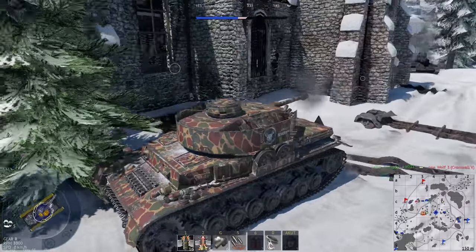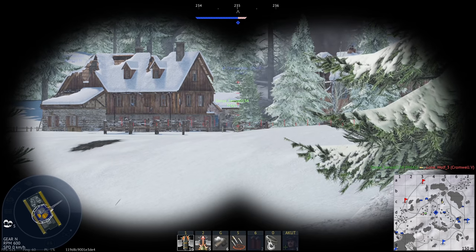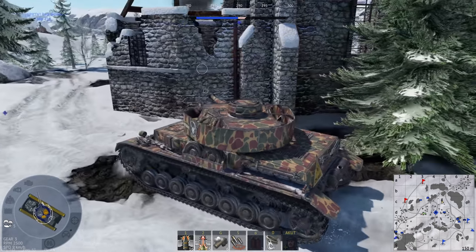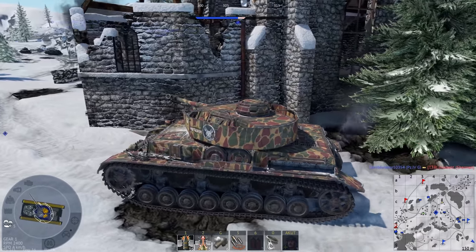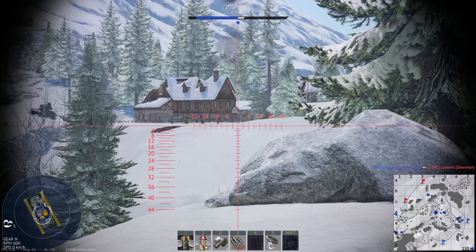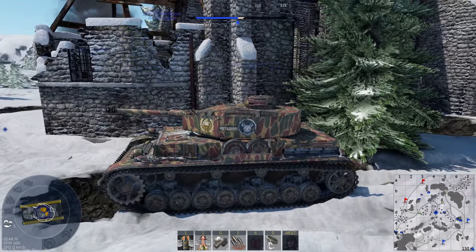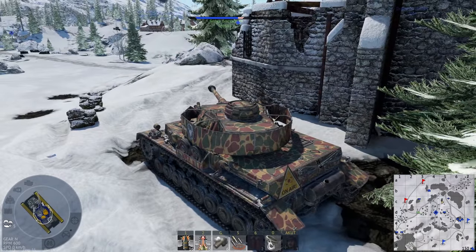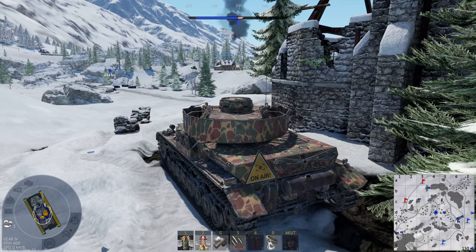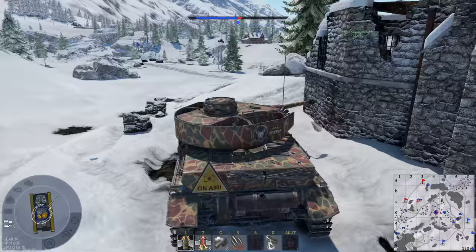Fantastic tank! The armor protection on the front is up to 50 plus 30 — so 80mm — with some slopes, but it's rather flat add-on armor. The turret is only 50mm and the side is only 30mm, so even SPGs can punch through it. It's not an armored behemoth. To be honest, the T-34 and the Sherman have a better armor layout. But still, overall a fantastic tank. The basic rule in War Thunder is: who shoots first usually wins the fight.